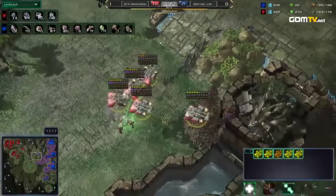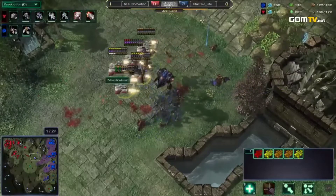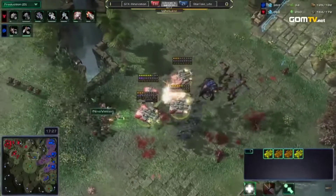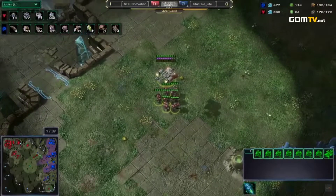Much of the creep has been pushed out. Innovation retreats with Medivacs and does the typical Terran unload to heal, but unfortunately the Mutas swoop back in. Thankfully, Innovation gets his army back together.